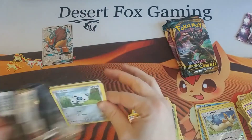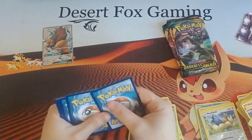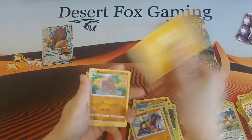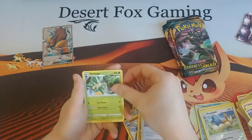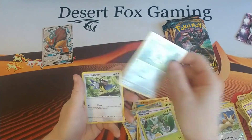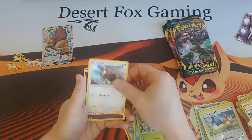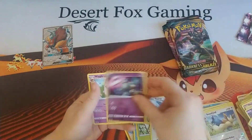Oh look, another little Arrokuda. Next pack: Electricity Energy, a Dugtrio, Rare Fossil, Simisage, another Arrokuda — oh wait, that's the same one. Anyway, Riggity, Wishiwashi, Cansage. Oh look, another Tauros! A Reverse Holographic Gullet, and a Wigglytuff.